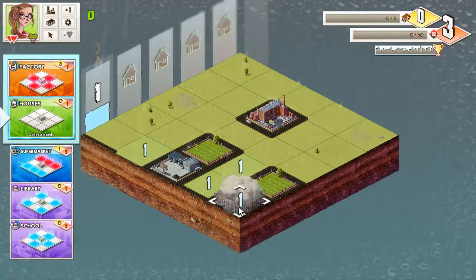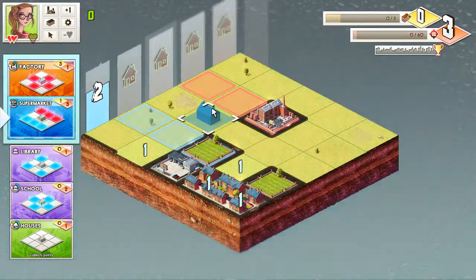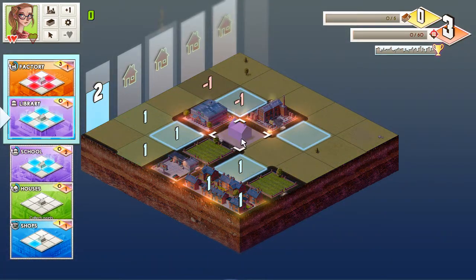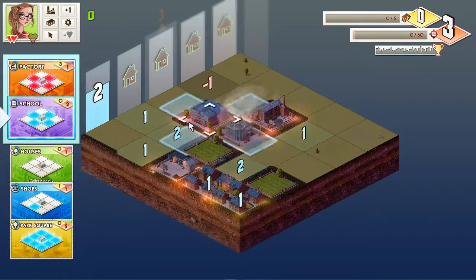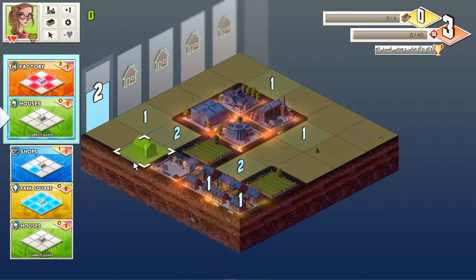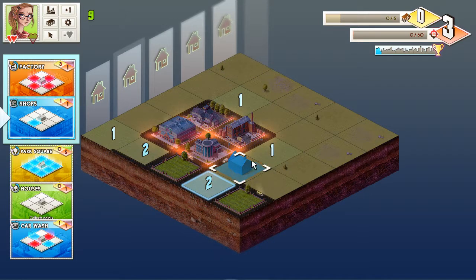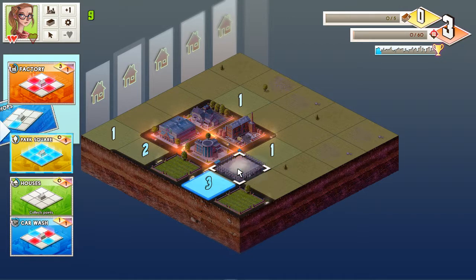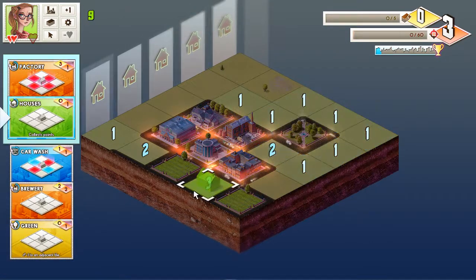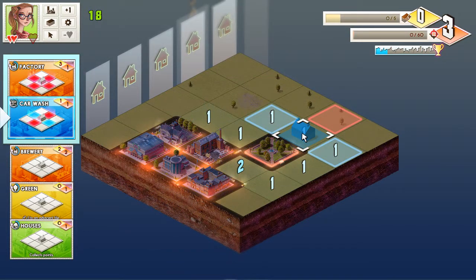Now houses in here and in here. We have a supermarket — I think I should put it here. Library! This is gonna be useful — I can cancel out one of the minus ones there with this. And there's a school — if I put a school here, that's good. I'll put the house here to get that row. Actually if I put a shop here, that's gonna make that one a tree. Parkswear! I don't think I thought this through.